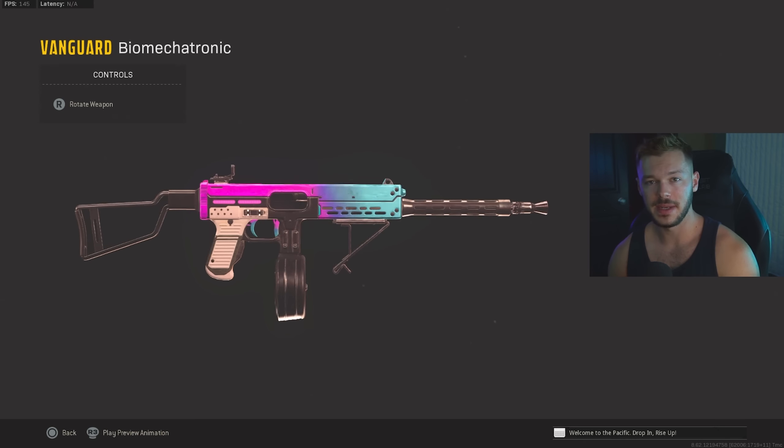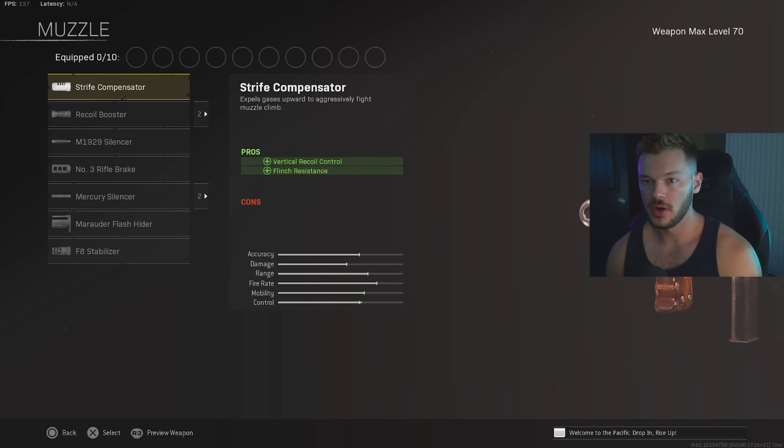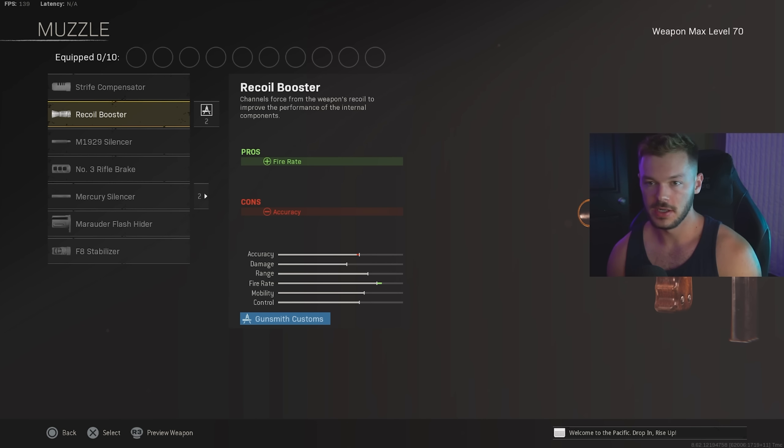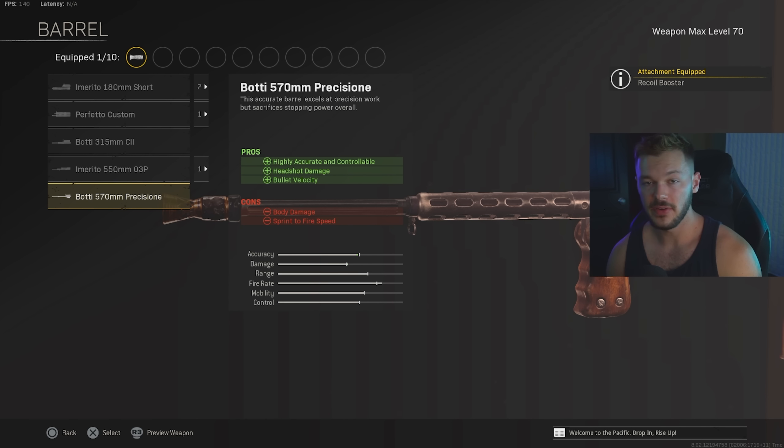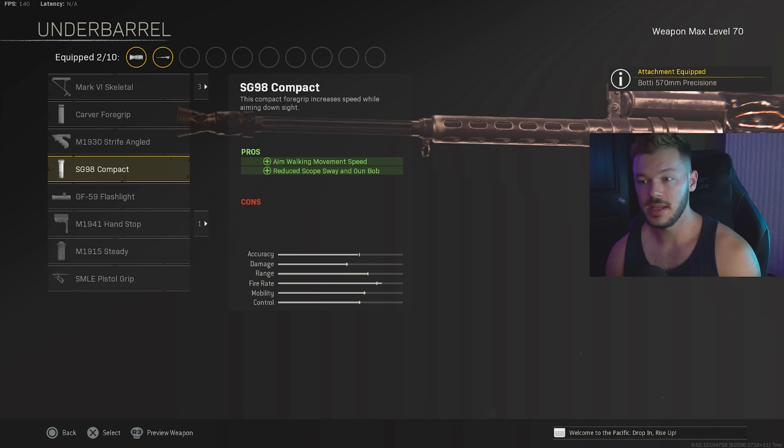For our last gun today we're taking a look at the Armaguerra 43 — probably the most used SMG in Warzone right now, and it is just incredible. Let's give you an updated build for it within the Season 5 update. In the muzzle category we're throwing on the Recoil Booster for the overall increase in firing rate. In the barrel section we're going with the Botti 570mm Precision barrel — they did nerf this one a little bit, but with the combined build we have going it's not really going to matter. In the underbarrel we're going with the SG98 Compact to help you strafe around more.